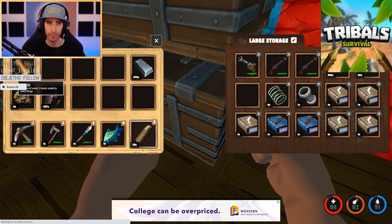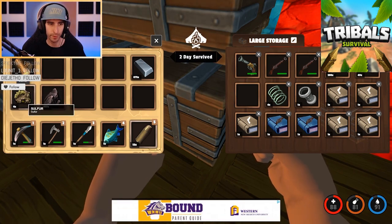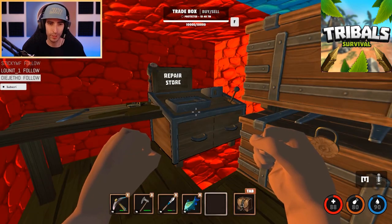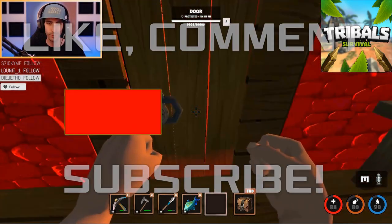Sometimes it's a little grind to get up the materials, but once you have a good stock you can keep it going by farming with your gun and killing other players to take their stuff. That's gonna conclude this segment on how to craft a gun using the workbench in Tribals.